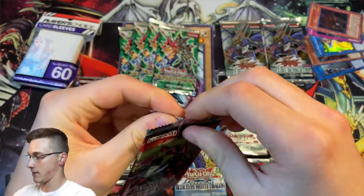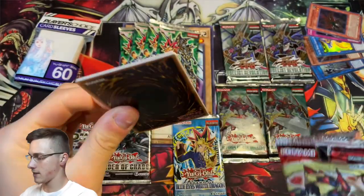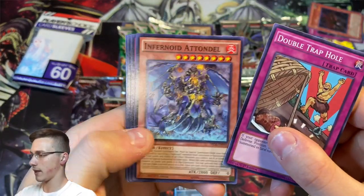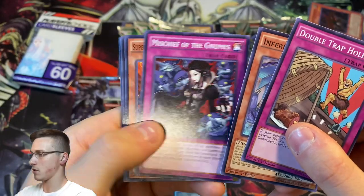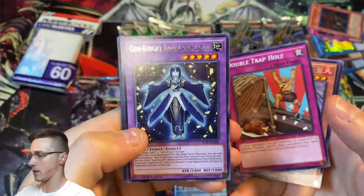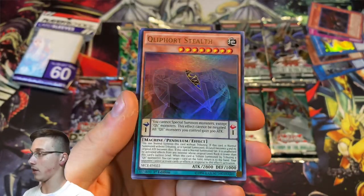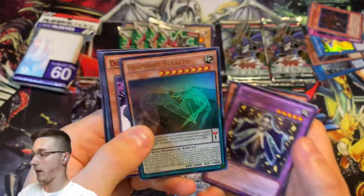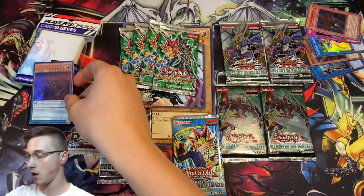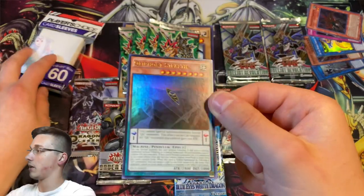Let's see what we can get out of this — I think this set comes with ghost rares, and I'm not sure if it's a holo guaranteed. We'll have to find out. Double Trap Hole, Infernoid Atendel, Mischief of the Gnomes, Super Heavy Samurai, and a Gem Knight Lady Lapis Lazuli, and an Olive Force Stealth. Nice little ultra rare there guys — not a fan of pendulums myself, but I'll probably give that away in one of my future giveaways.